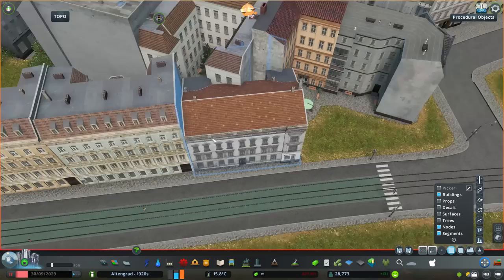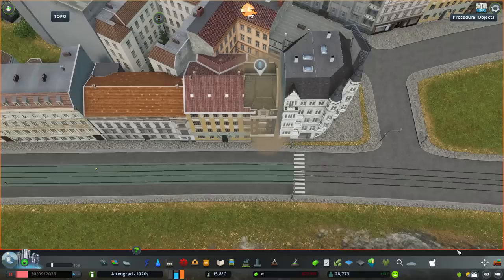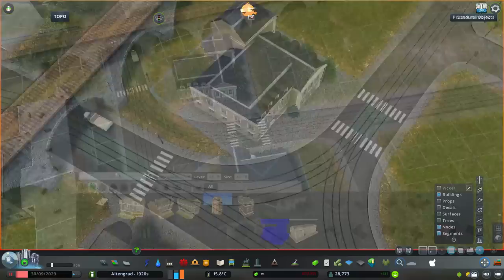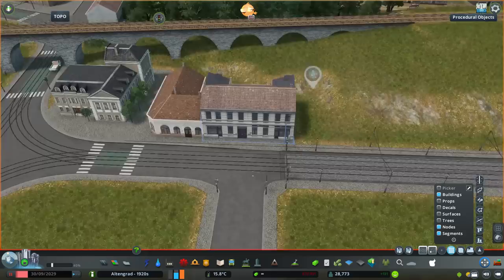In cities with these kinds of blocks of buildings, you mostly have the first floors dedicated to shops and services with the rest of the floors residential. Cities Skylines doesn't have anything like that, so I don't have that many buildings to choose from for purely commercial. I do have quite a lot of residential buildings, and I kind of wish there were some buildings that had both — residential and commercial combined.